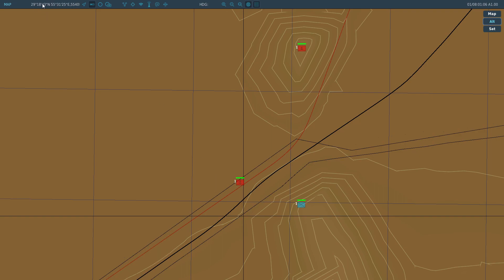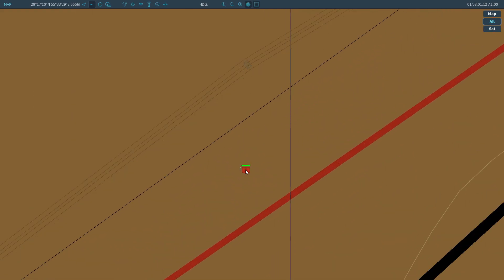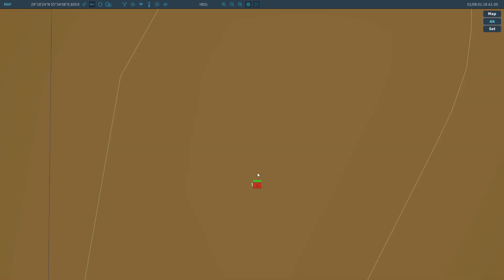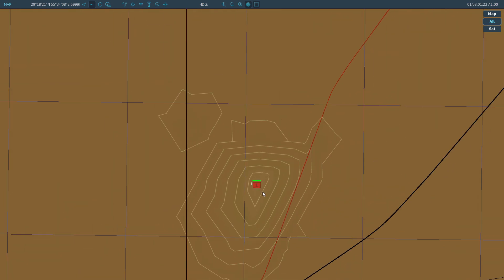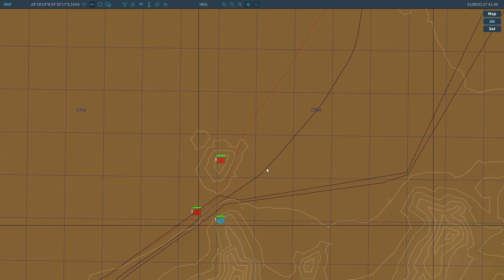First up, how we actually do it: you'll see here in our F10 map the map coordinates are there in the top left. To get them you simply put your mouse cursor over the object you want to find the coordinates for, and you'll get your northing, your easting, and right beside that the actual altitude in feet.